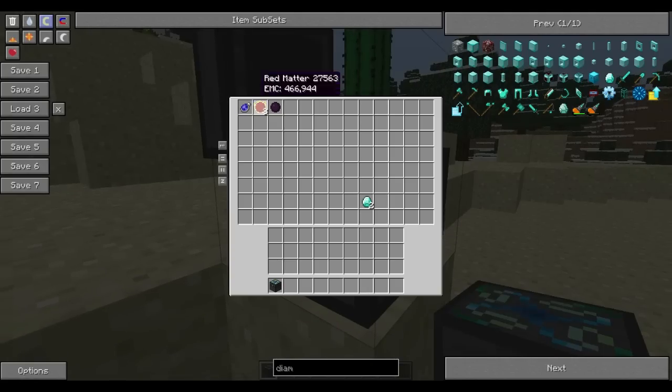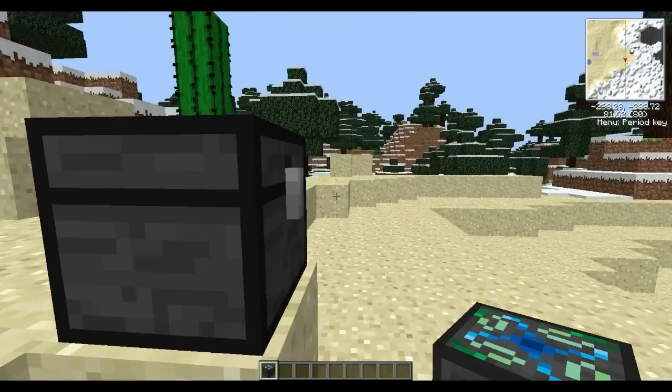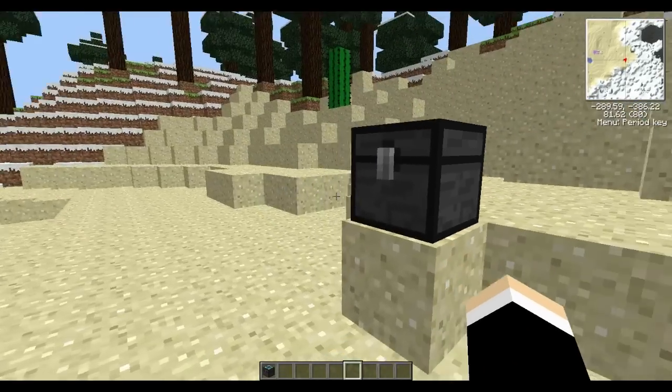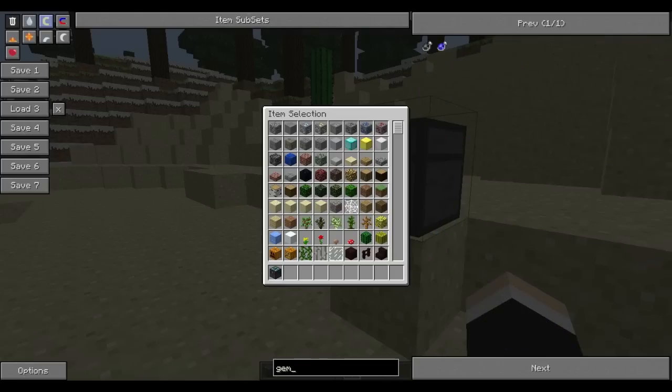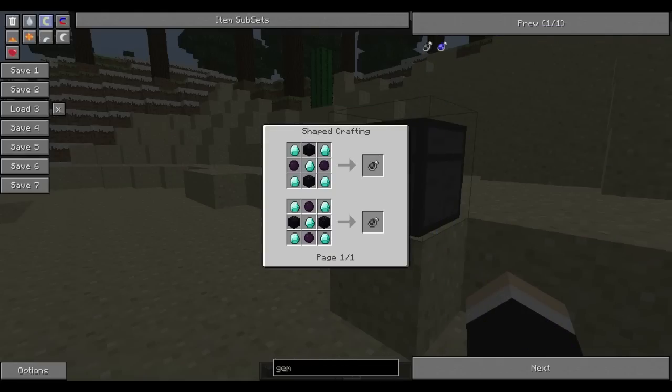So there you go guys, really quick tip for the server on getting a condenser without having a condenser. I hope you guys can make use of that. Now as to the gem of eternal density, crafting it is really simple. It's two dark matter, five diamonds, and two obsidian.